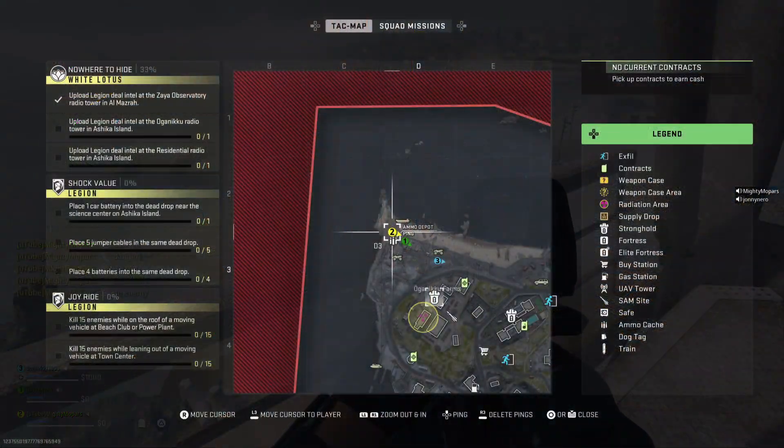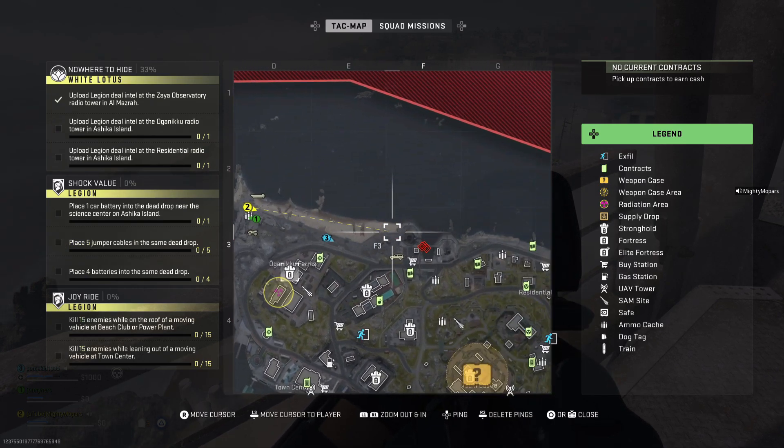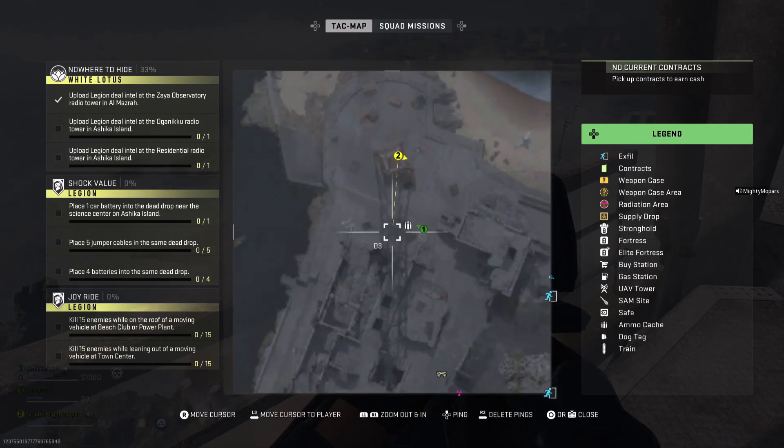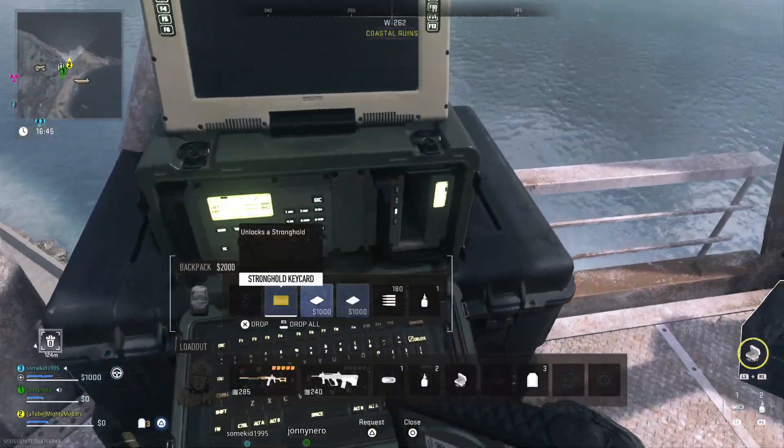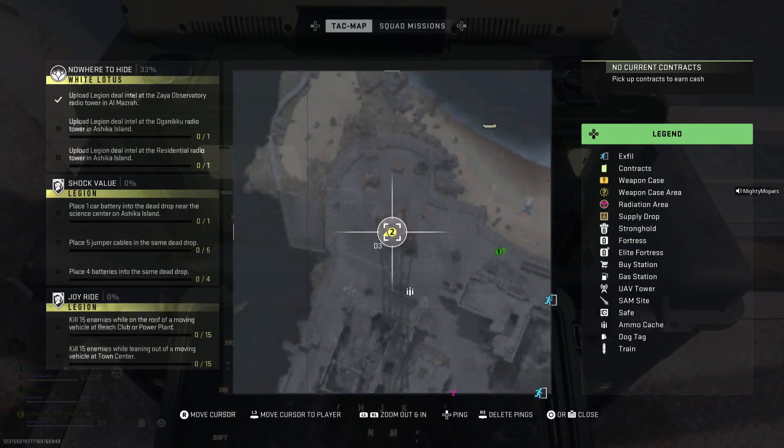Alright guys, so we are on Ashika Island here, doing the upload. The Intel goes to the — I don't know how to pronounce it — Ogen Anaku radio tower, and it's at the top of the map right above the ammo depot. We're gonna take our Legion Intel and put that in there.